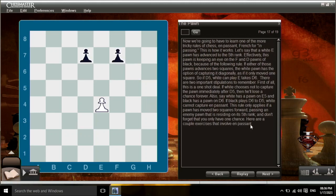Now we're going to have to learn one of the more tricky rules of chess: en passant, French for 'in passing.' This is how it works. Let's say that a white e pawn has advanced to the fifth rank. This pawn is keeping an eye on the f and d pawns of black because of the following rule: if either of those pawns advances two squares, the white pawn has the option of capturing it diagonally, as if it only moved one square. So if d5, white can play e takes d6. There are two important stipulations: this is a one-shot deal — if white chooses not to capture the pawn immediately after d5, he'll lose the chance forever. Also, this rule only applies if a pawn is moved two squares forward, passing an enemy pawn that is residing on its fifth rank.